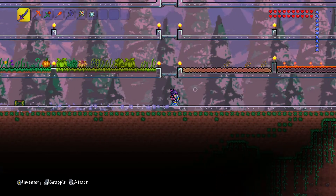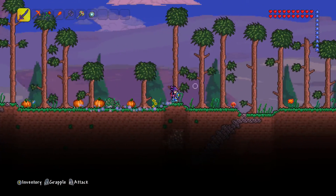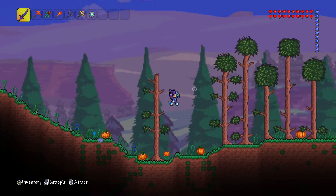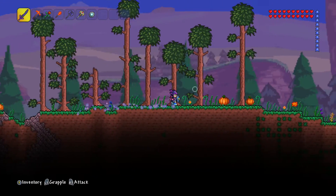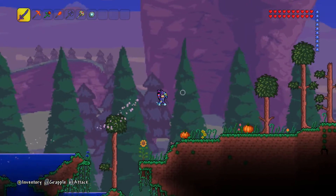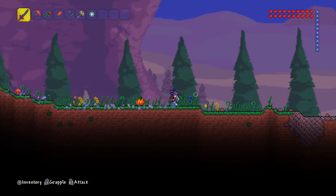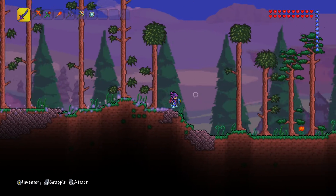The plan for now is that we're going to go to the underground corruption and get some souls of night. I'm probably going to die as well, because there are very difficult enemies down there. There is a method I want to do which creates a farm underground so that you can get loads of souls really easily. But I'm not bothered to do that yet because that means I have to be a little bit more prepared. So we just need to kill a few enemies down there. I have a feeling we're probably going to die.